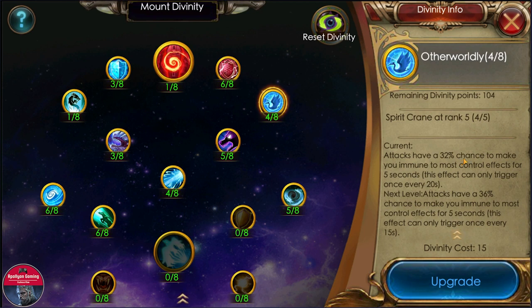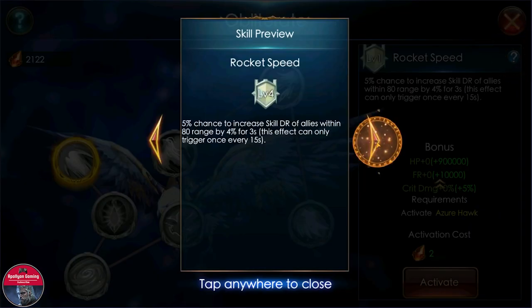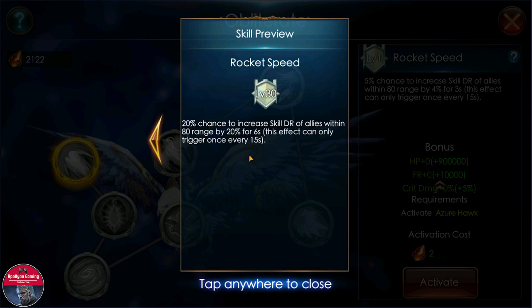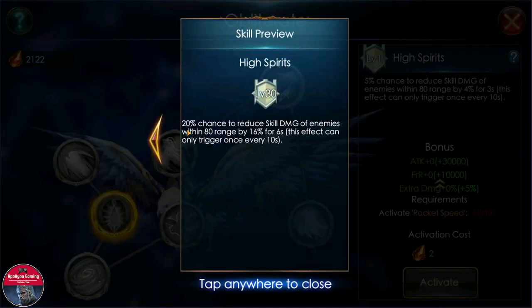Now let's check out the main mount, the gold one — the Azuri Hog — and see how good it is. Let's go all the way to level 30. First talent: 20 percent chance to increase the skill damage reduction of allies within 80 range by 20 percent for six seconds; this effect can only trigger once every 15 seconds. That is a really good skill since it's a very active use. Second talent: 20 percent chance to reduce the skill damage of enemies within 80 range by 16 percent for six seconds; this effect triggers once every 10 seconds — another good skill that will help you in PvP.